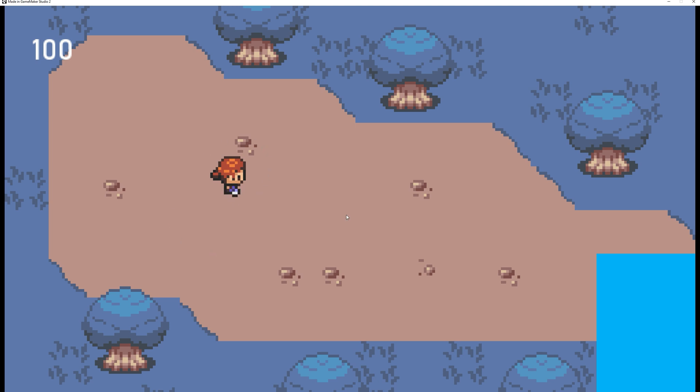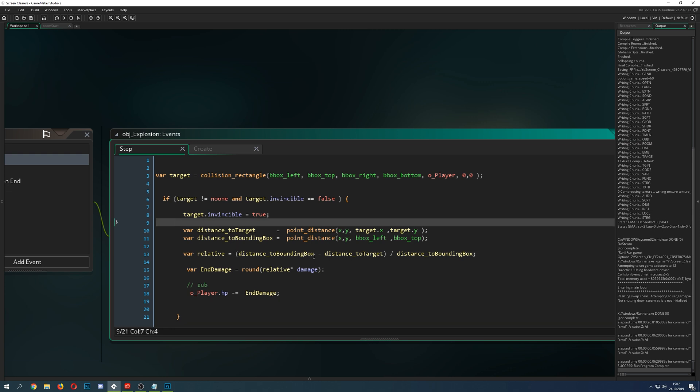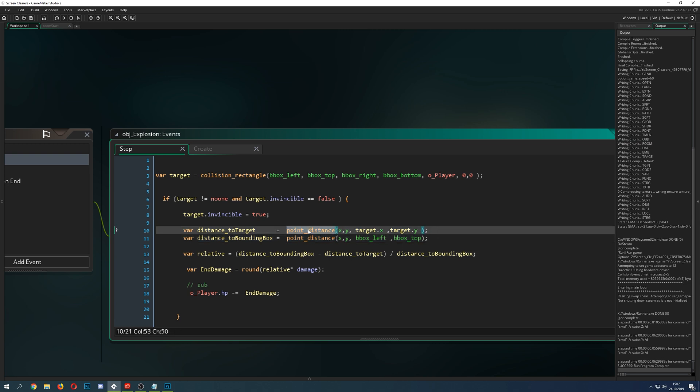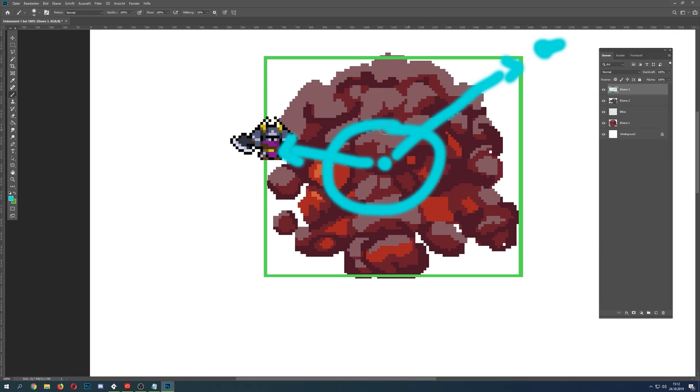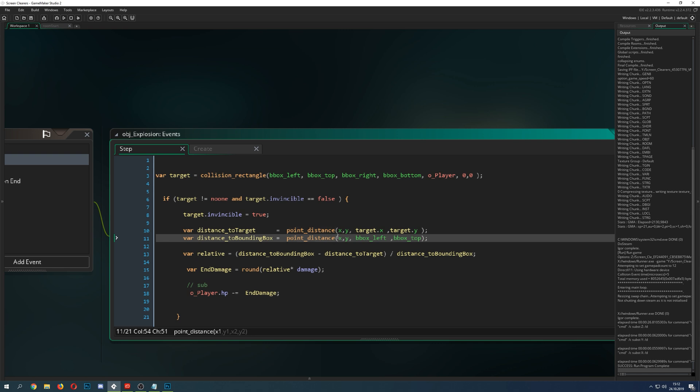If you don't want relative distance damage, you can define fixed damage zones instead. For example, if distance is between 0 and 10, that's the high blast zone doing 100% damage. A second outer circle might do 50%, and so on. The relative approach shown here is the smooth solution, but you can adapt it to zone-based damage easily.